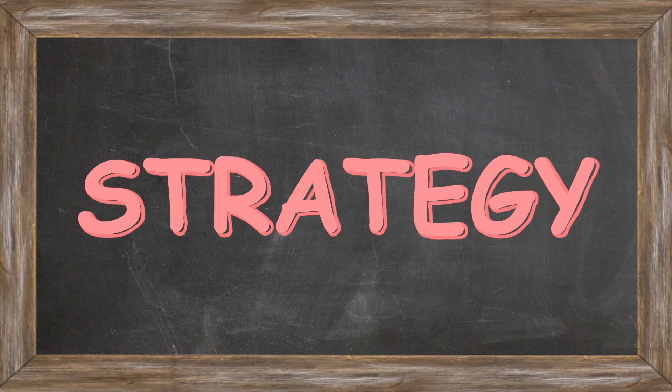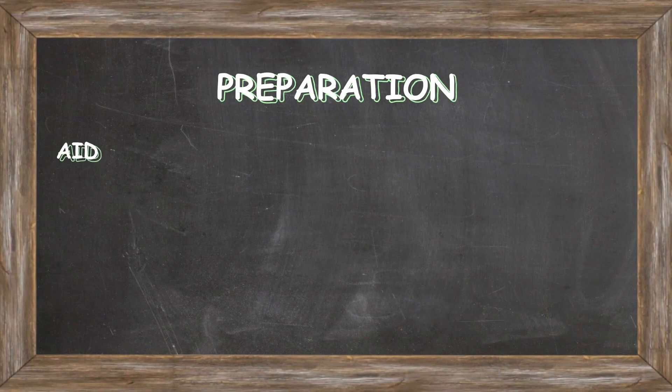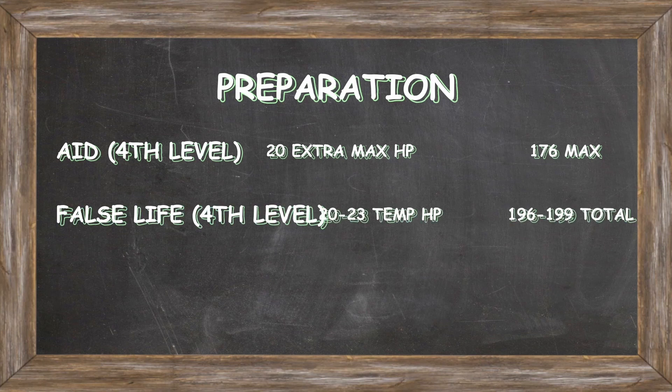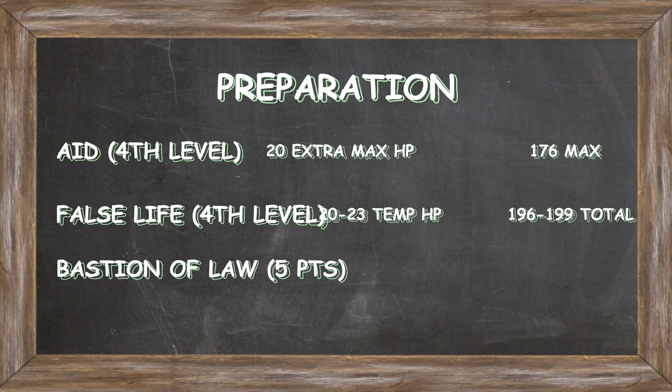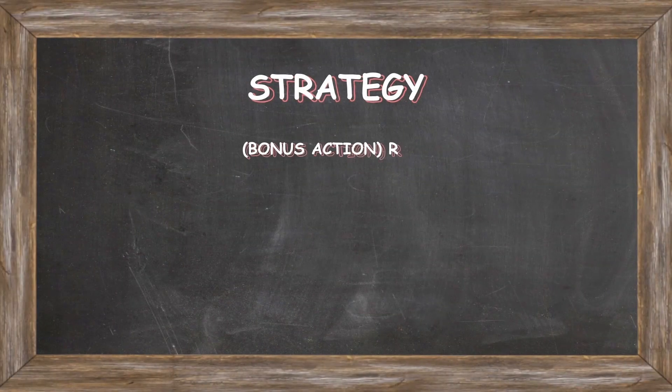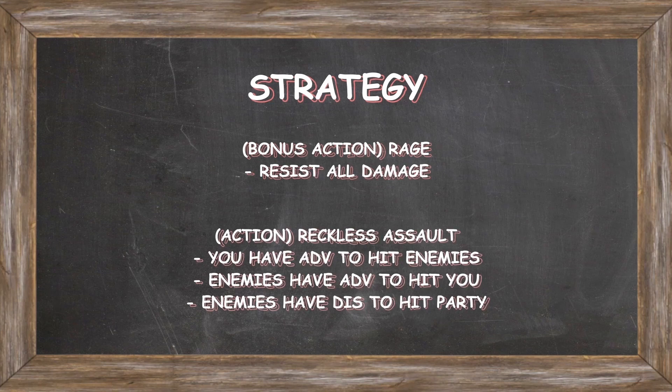Now that the build is crafted, let's go over the basic strategies, which remain practically the same throughout the leveling progression. To prepare for the adventuring day, cast Aid with a 4th level spell slot, giving our character and 2 party members 20 more max HP for a total of 176. Use the other 4th level spell slot to cast False Life for 20 to 23 temporary HP, then spend 5 Sorcery Points to create a 5d8 ward with Bastion of Law, replenishing empty points by converting spell slots. In combat, rage and Reckless Attack to gain advantage on Thunder Gauntlet attacks, give enemies advantage to hit you, force your main target to have disadvantage on attacking anyone else, while providing resistance to all damage types and immense flat damage reduction.